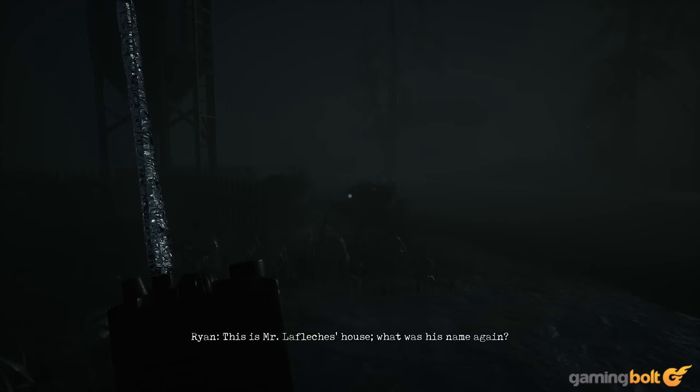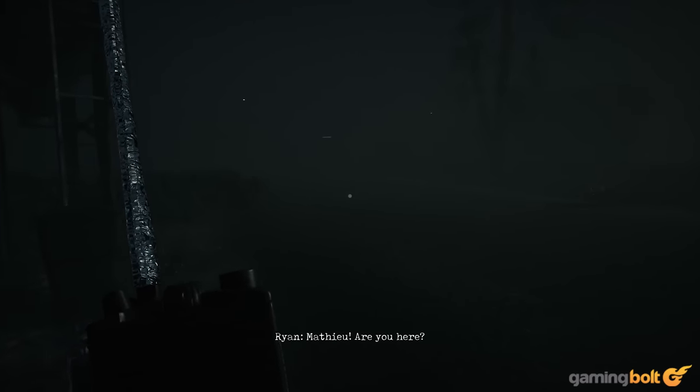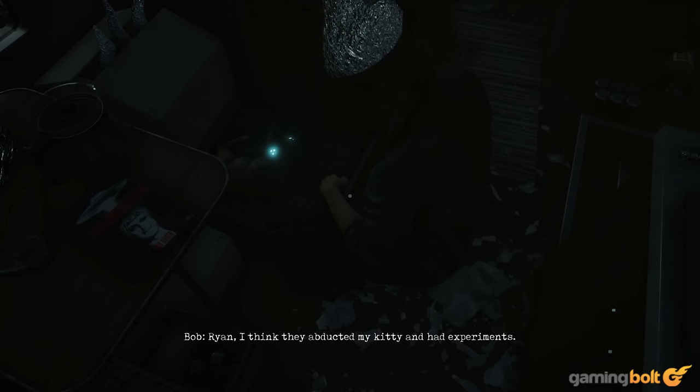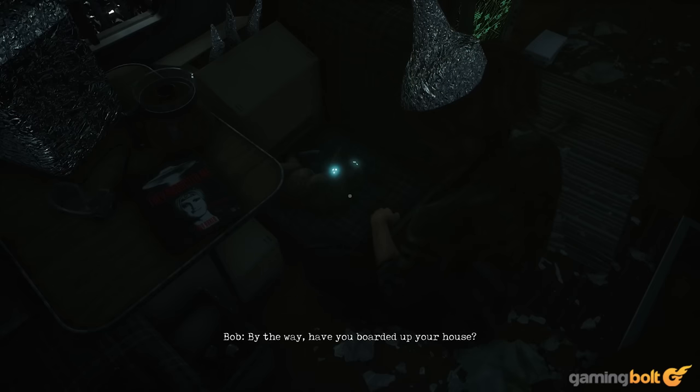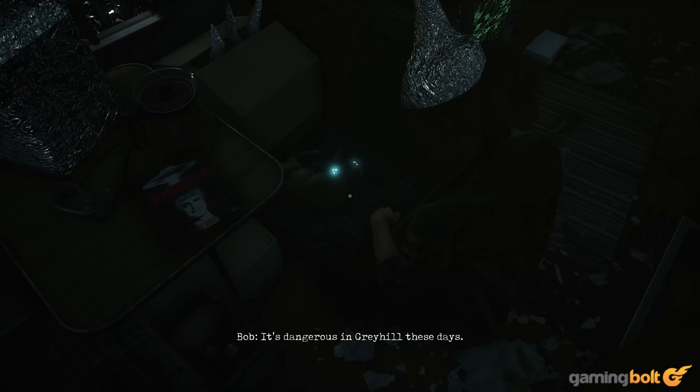You might find yourself wandering and trying to fend off the frustrating alien assaults, simply attempting to figure out which way to go. To make matters worse, Greyhill is shrouded in a fog, making everything painfully hard to see. The flashlight would come in handy if you weren't afraid of attracting alien attention.